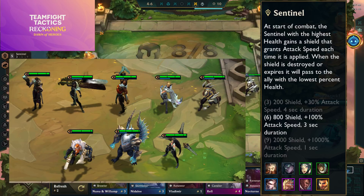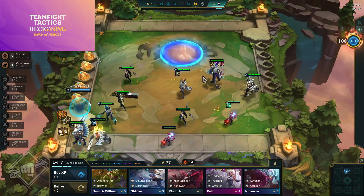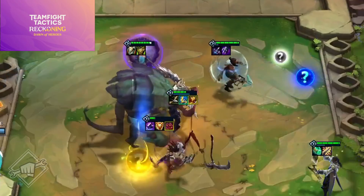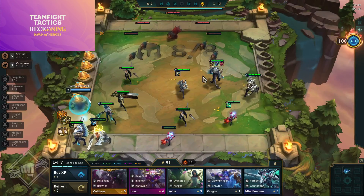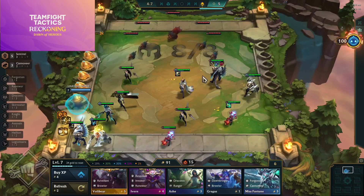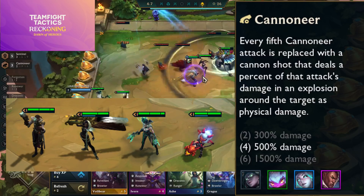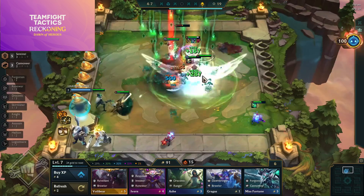Sentinel is a 3/6/9 synergy — at the start of combat the Sentinel with the highest health is shielded for three seconds; when the shield ends a new shield is granted to the allied Sentinel with the lowest health, and whenever this shield is granted that champion gains attack speed for the rest of combat. Sentinel champions include Olaf, Senna, Xayah, Pyke, Rakan, Galio, Lucian, and Akshan. Cannoneer — after casting their ability, Cannoneer champions replace their next attack with a cannon shot dealing a percentage of their max mana as physical damage to enemies near the target. Cannoneer champions are Senna, Tristana, Miss Fortune, and Lucian.